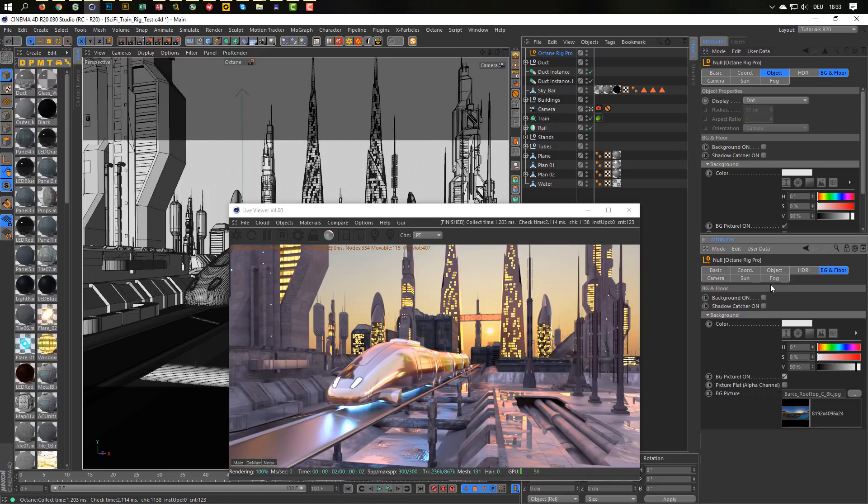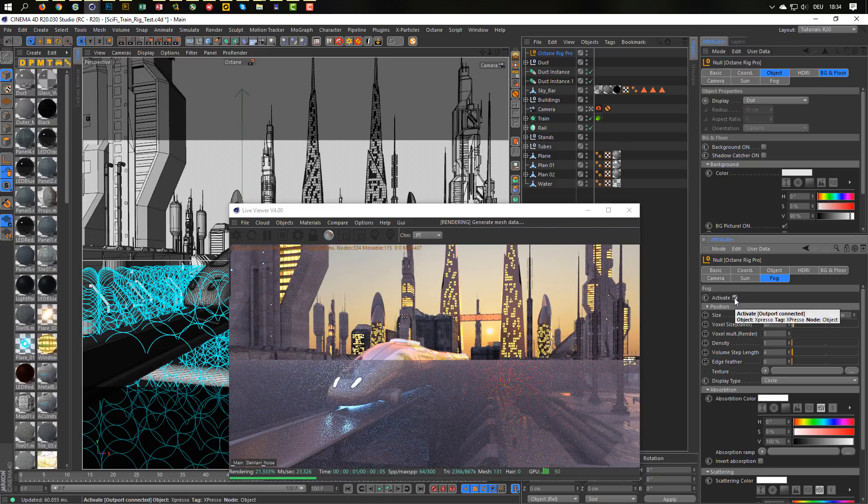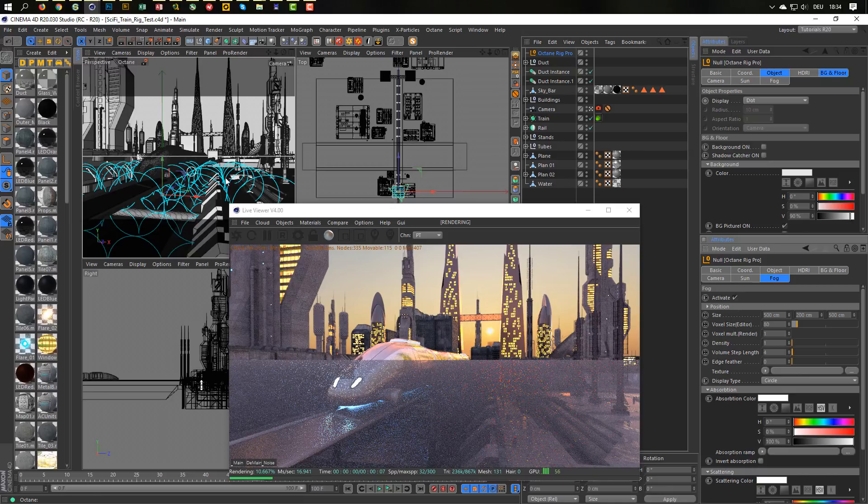Now what I want is fog. I just activate the fog, and we have something like fog. These bluish-greenish circles are our fog. If you don't like this display, you can disable it in the display type — there are some display types here. For big scenes like this, I recommend going up with the voxel size in the editor — go to 80 or so, because the bigger this number is, the faster you work in the editor.